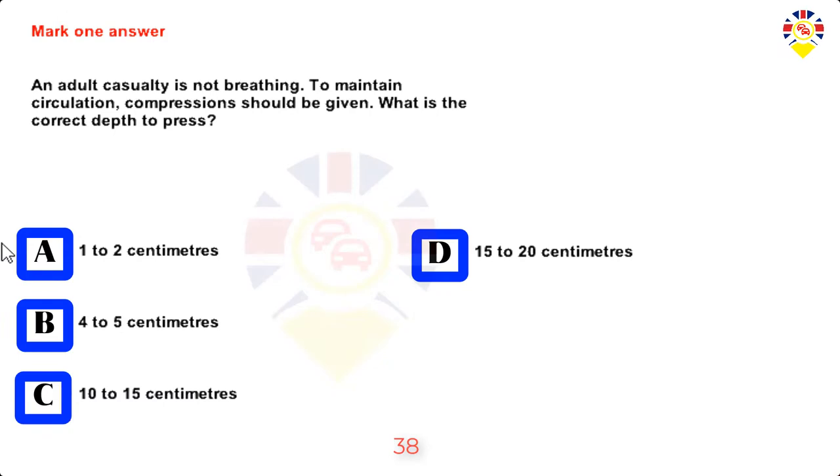Mark one answer. An adult casualty is not breathing. To maintain circulation, compression should be given. What is the correct depth to press? 1 to 2 cm, 4 to 5 cm, 10 to 15 cm, or 15 to 20 cm. Answer: 4 to 5 cm.